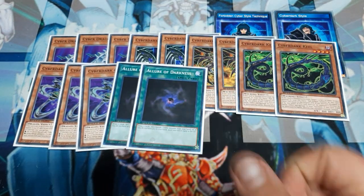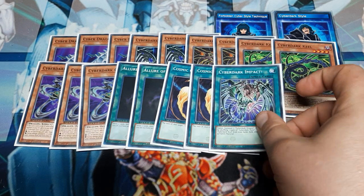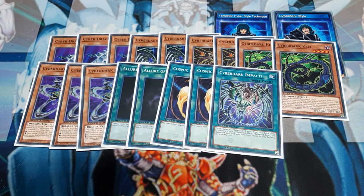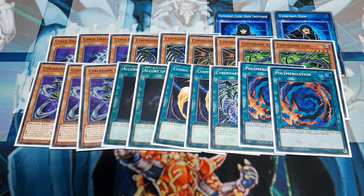Let's get to our spells. I'm going to be running two copies of Lure of Darkness, two copies of Cosmic Cyclone — the back row is going to be a bit of an issue, but it shouldn't be that big of an issue. Single copy of Cyber Dark Impact. If you don't get why single copy, understand that Cyber Dark Claw can be discarded to generate this card. Since we have three of it, a three-to-one split makes sense. Two copies of regular Polymerization — as shiny as I could get them. We do have the ability, not only naturally, to be able to play Cyber End, but while playing the Forbidden Cyber-style technique you can turn the Cyber Dark cards into Cyber Dragons and then just play Cyber End.